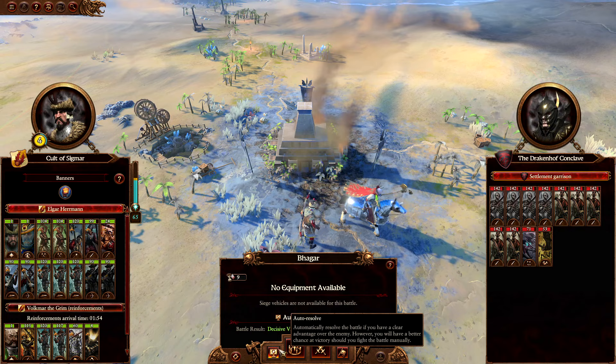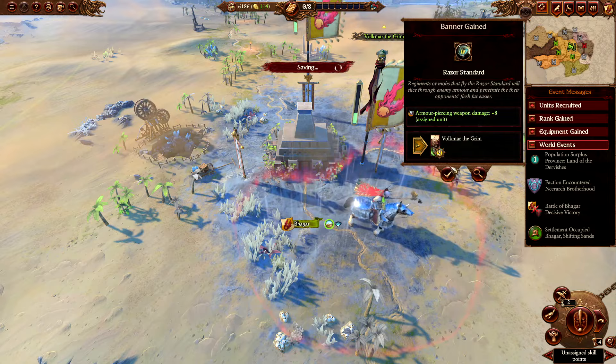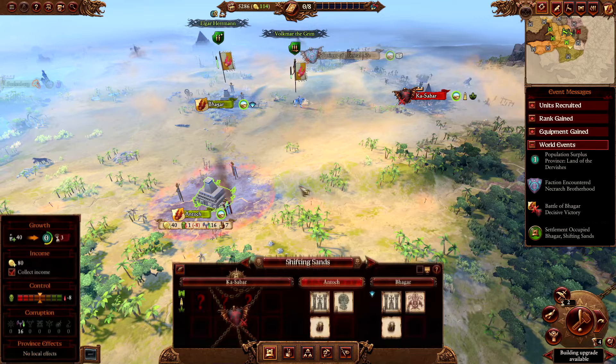You can then auto-resolve the battle if you didn't take massive casualties in the previous one. Force march Volkmar towards Kasabar. Start recruiting three free company militia with the Huntsman General, as B'ghar usually has a barracks in it. End the turn.